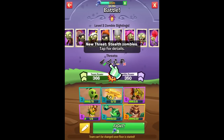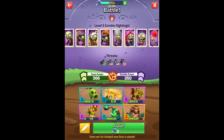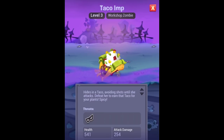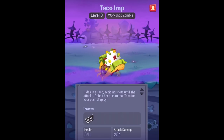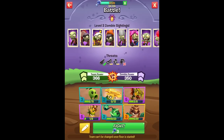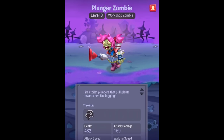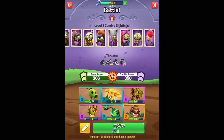We're going to try to get the Master Reward here. New threat: stealth zombies. They can't be hit until they start attacking. Use walls or an anti-stealth plant like Spikeweed. The Taco Imp hides in a taco, avoiding shots until he attacks. Defeat her to earn that taco for your plant. Spicy! We also have the Plunger Zombie. I love her hair. She fires toilet plungers that pull plants towards her. Unclogging. And that's about it for the new ones.